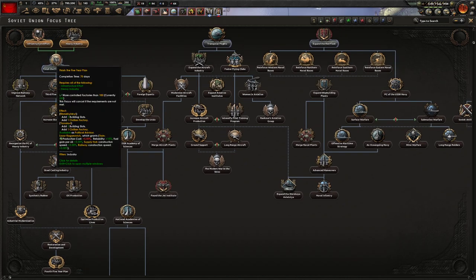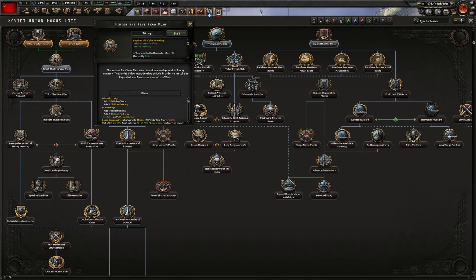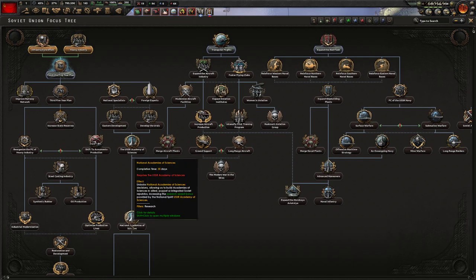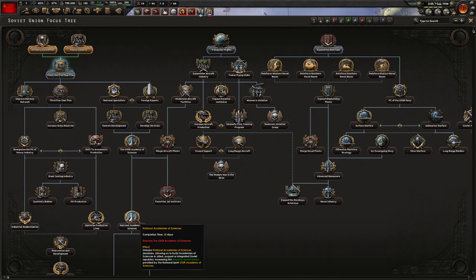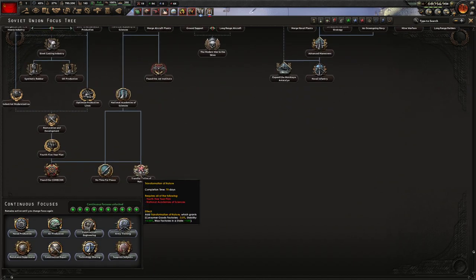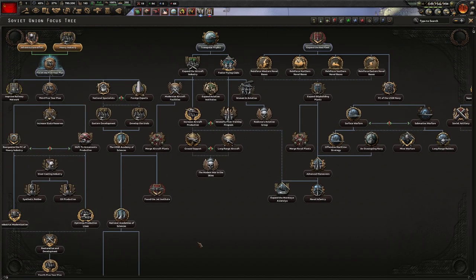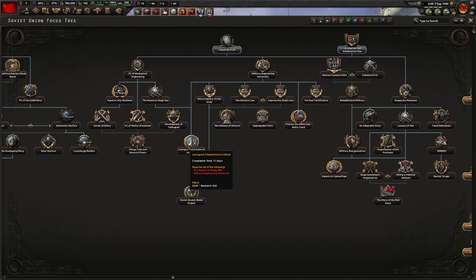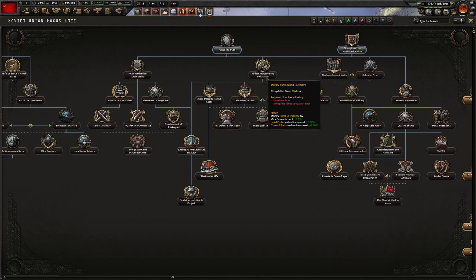We could do the Five-Year Plan, which gives us two civilian factories. We'll do that and hope for the best. On the far left side of the focus tree is where we get our research slots. This gains us a research slot. I don't know where the other research slot is — do we only have four research slots on the Soviet Union? That would suck. Nope — there's another one right there, but you'd have to snake down to it.